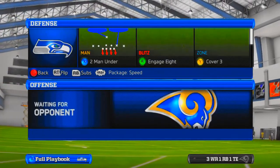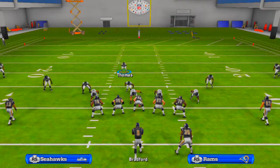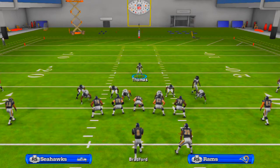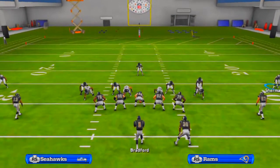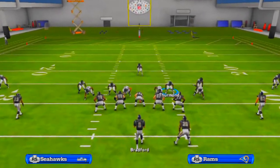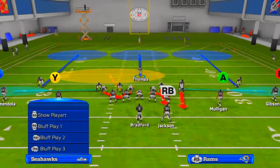This setup will work with any play you select from the four-six normal formation, so keep that in mind to adjust your coverages. What you're going to want to do is baseline show blitz, spread the line, and use an edge rush. Then after you crash the line up, you're going to re-blitz the defensive end and the defender in the gap behind the D-tackle on the side you want the blitz to come from.